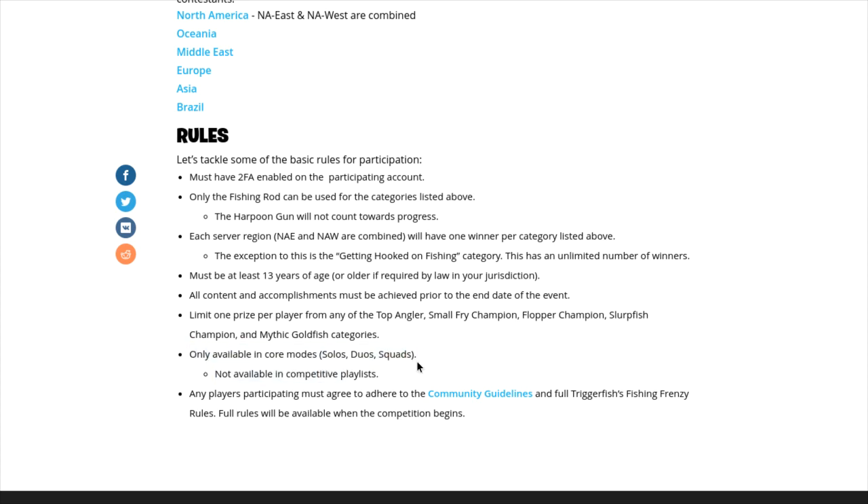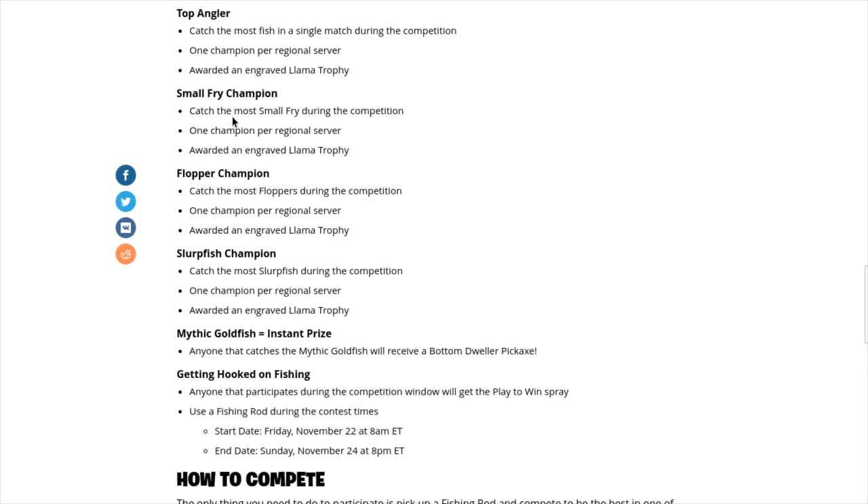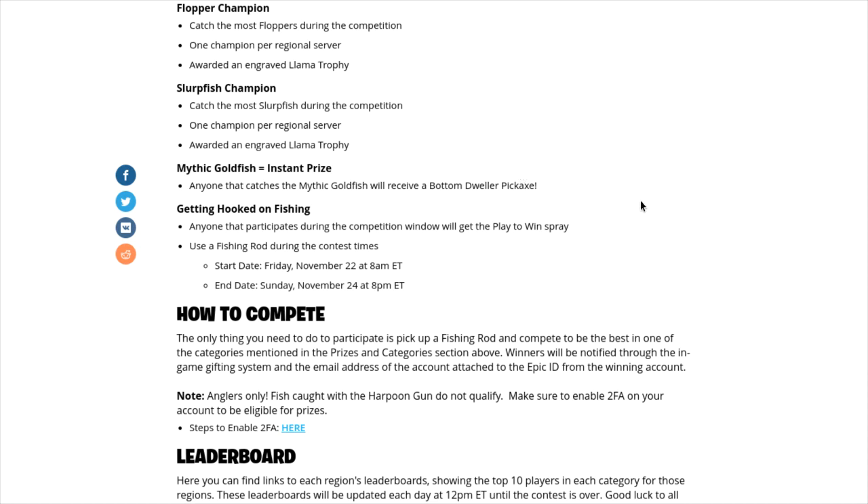It says only available in core modes — so solo, duos, and squads, right here. I'm pretty sure that with the Mythic Goldfish you could do it in any game mode, but with the other challenges like top angler, small fry, flapper, slurpfish — those challenges you've got to do in solo, duos, and squads. For the Mythic Goldfish I'm not positive, but I'm pretty sure you could do Team Rumble. But I won't do it just to be safe. I'll just stick to solo, squads, and duos, because you don't want to catch a Mythic Goldfish that's one in a million and then have Fortnite say you can't get the pickaxe because you didn't do it in solo, duos, or squads. So just do it in solos, duos, and squads just to be safe. If you catch it, you definitely want to get the Bottom Dweller pickaxe. It's probably going to be one of the rarest pickaxes ever in Fortnite, because catching a fish that's one in a million and you only have three days to catch it.